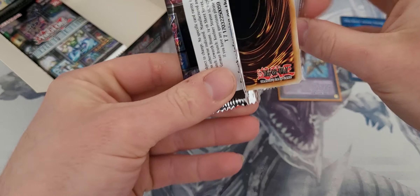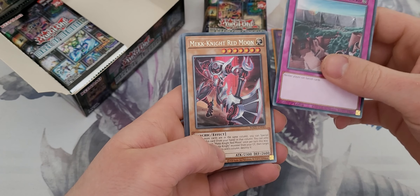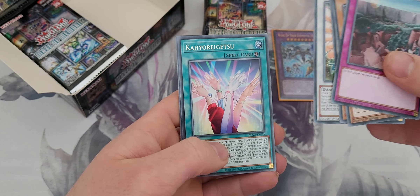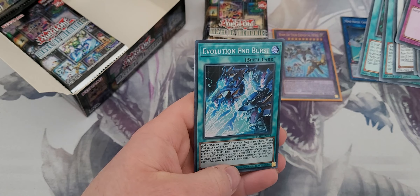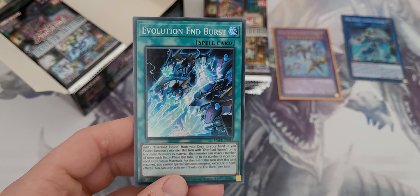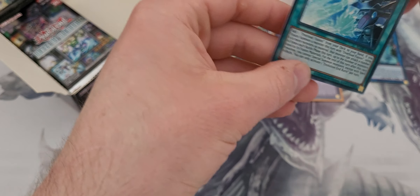Next pack. Imperial Iron Wall, Mecknight Red Moon, Kazajin, Ancient Fairy Dragon — that's a nice reprint as well — Kaeya Desu, Raikou Guardian, and Evolution End Burst. That's a Super Rare. So that's pretty much for Chimera Tech Over Dragon — that's what the fan arts were.